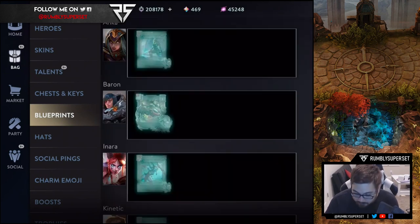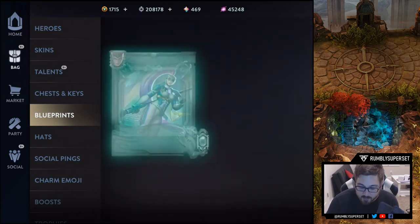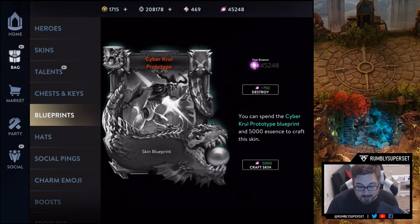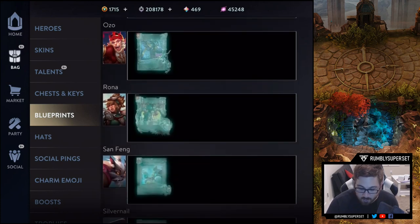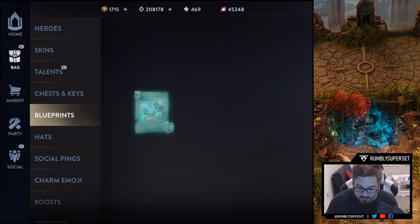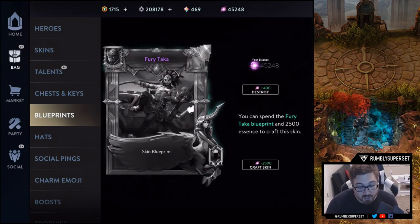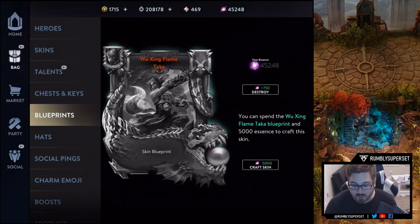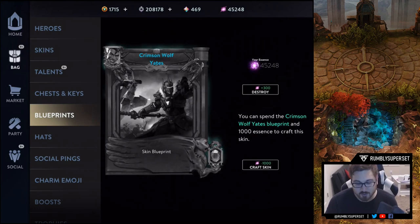Let's find out what skins we actually ended up getting. We got the Frostburn Anka, the Fly or Die Baron, the Nightbladed Nara, the Enforcer Kinetic, Cyber Cruel Prototype, the Winged Ozo, the Red Rona — I really like that one — Yin Yang San Feng, Tribal Silver Nail. We got two Taka skins: the Fury Taka, and the Wuxing Flame Taka, looking amazing.